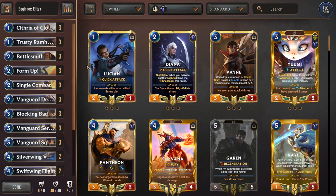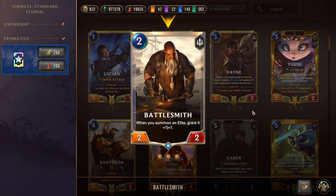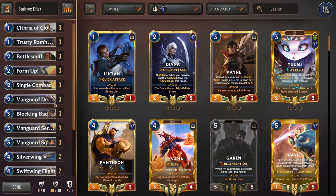Moving on to the next deck — now doing some mixing and matching with champions we own. This is Garen/Kayle: take Garen from the last deck, Kayle from the Zed/Kayle deck, craft a couple Jarvans, and fill out with commons and rares. This is the best beginner-friendly deck if you want to climb right away. The strategy is Demacia mid-range beatdown, but with elite synergy — cards with the elite tag get buffed by Battlesmith and interact with each other.